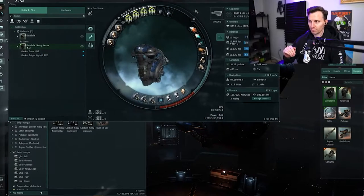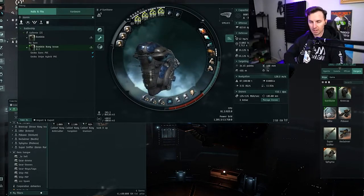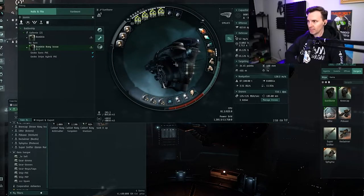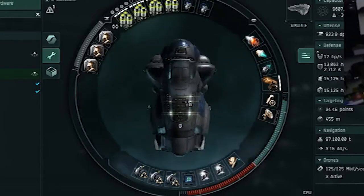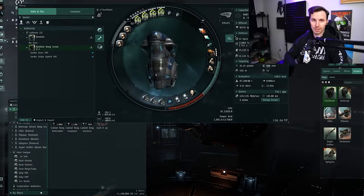You don't necessarily need to use the Navy Issue for this — there are some slight variations with the actual Dominix itself. The Navy Issue is more tanky, obviously. This is a drone-sniper hybrid, so we're going to utilize some brawling drones that are medium to short range, as well as some wardens that are long range — meaning over 100 kilometers away.